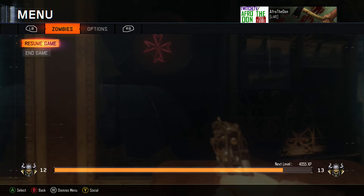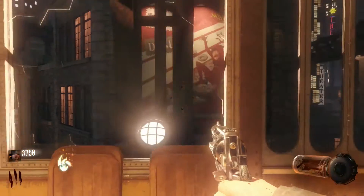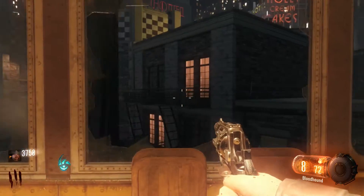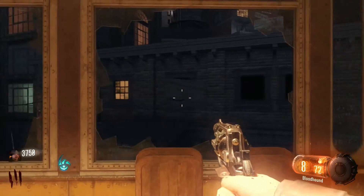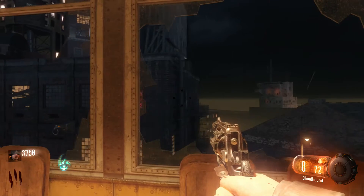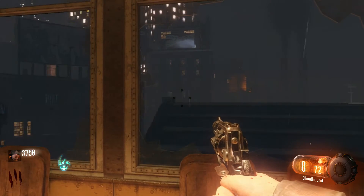Either write these down or just try to remember them, because there's three symbols that you need and the symbols change every single game. So be sure to ride the trolley — you only need to ride it twice to get all the symbols. The next symbol will be coming up right here. It'll be the arrow on top, arrow on the bottom, with a double triangle with a line.